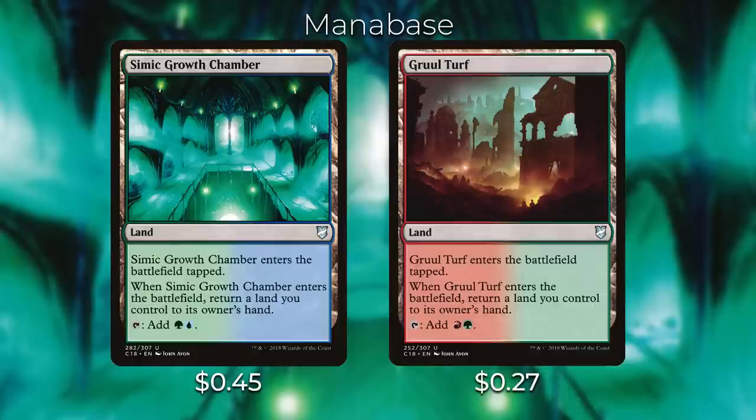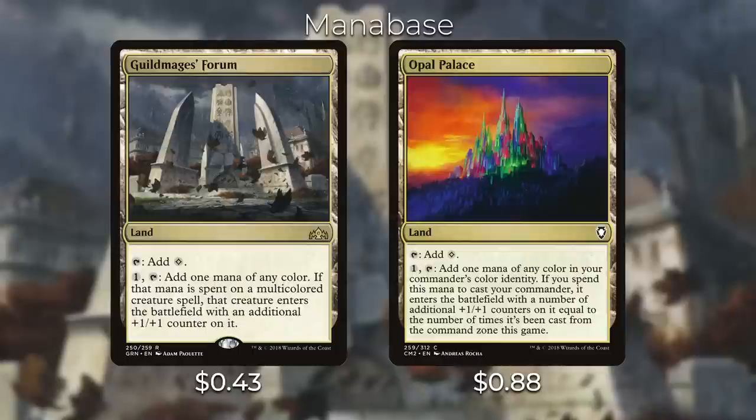A couple of important lands worth including are Guildmages' Forum and Opal Palace. You can filter a mana of any color by tapping one and the land, and if you spend it to cast your commander or a multicolored creature spell, that creature enters the battlefield with an additional +1/+1 counter on it. Opal Palace adds one counter for each time your commander has been cast from the command zone, so that can add extra counters over the course of the game. You do want your Animar to enter with as many +1/+1 counters as possible.